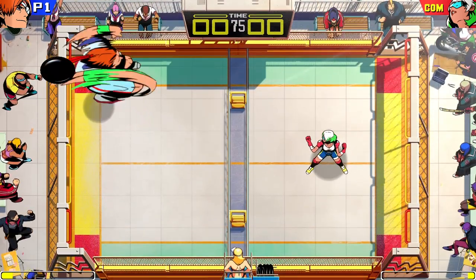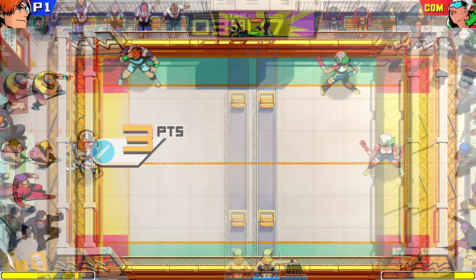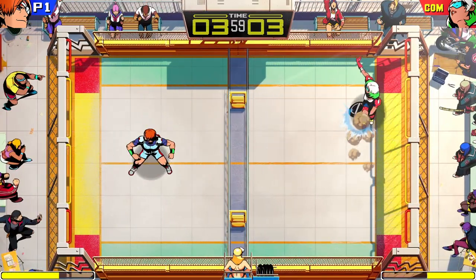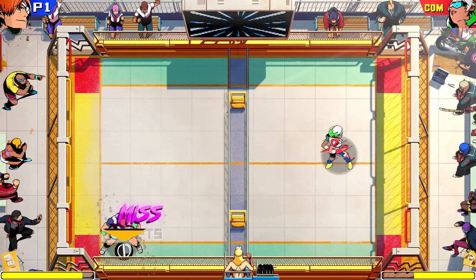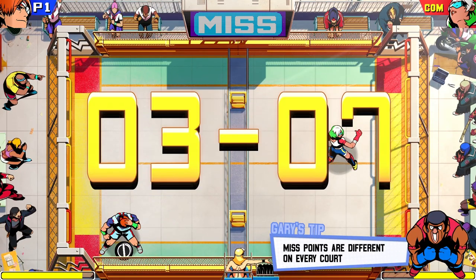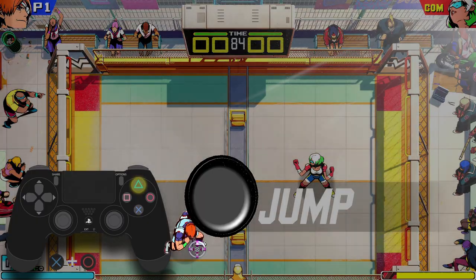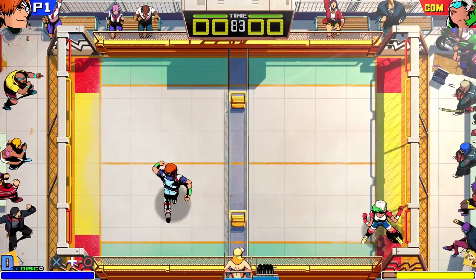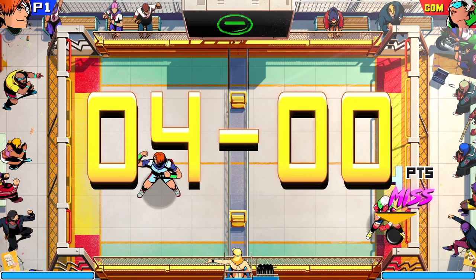You get 3 points if your disc hits the yellow zone, and 5 points if it hits the red zone. If your opponent doesn't catch the disc while it's in the air, you'll score a miss. Another great way to get points is to jump, catch the disc in the air, and smash it to the ground — that's 4 points!